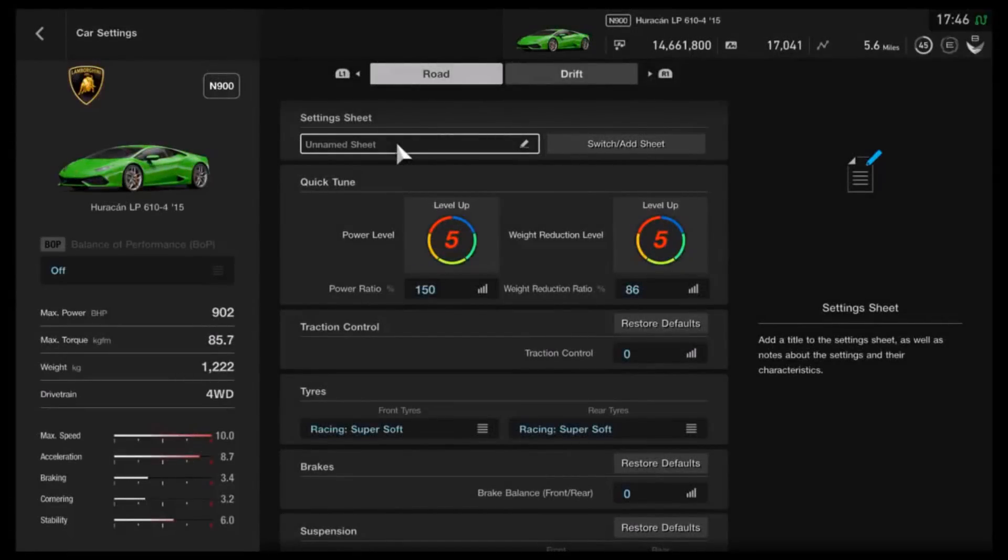Hi again guys and welcome to another drag spec build on Gran Turismo Sport. This time we're going back to a car with a lot of potential for drag racing — in particular short distance and mid-range drags, not so much top end. It can be beaten for top-end performance even by some less powerful cars like the Ford GT. Lamborghinis typically aren't that strong at top end. The car in question is of course the Lamborghini Huracan.